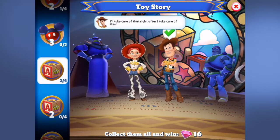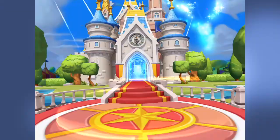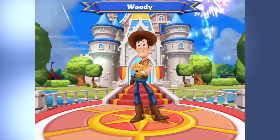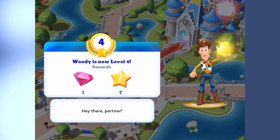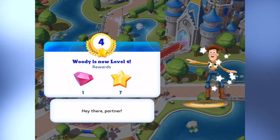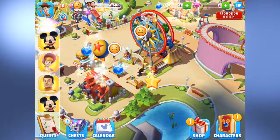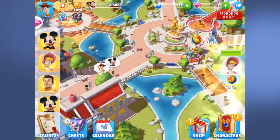Woody is ready to be welcomed back to the kingdom. Here he is — welcome back, Woody! Woody is now level four. Hey there, partner. Sweet, we got another gem. Let's get some happiness — I need to make my kingdom way happier.